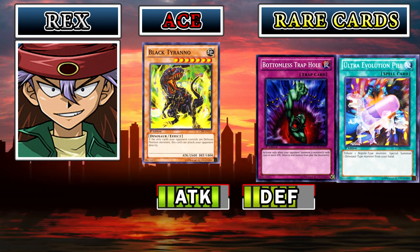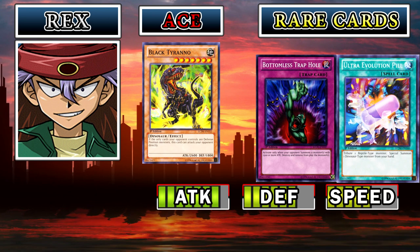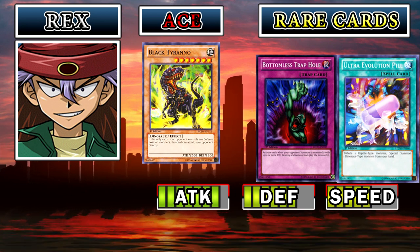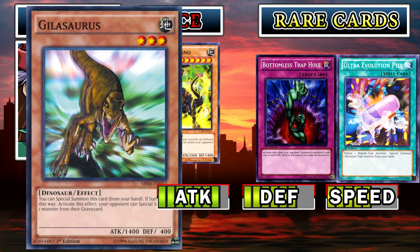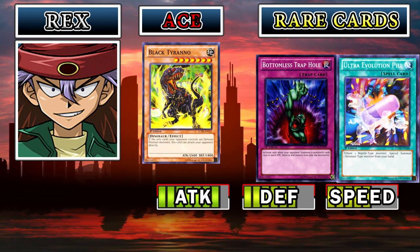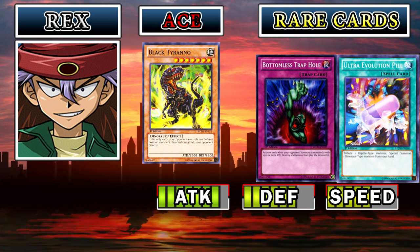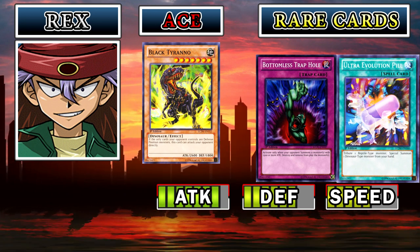Now let us move on to Rex Raptor's speed stat — and that is another solid stat just above average. The average stat of a person is 4, and he has a 5 on his speed stat. He has more Gilosauruses now — Gilosaurus is a dino card he used in the Seal of Oricalcos arc, and he now has a full set, which means his special summoning potential has gone way up. He has his new rare card, the Ultra Evolution Pill, and with this his special summoning potential has gone way up because his reptile monster is a tank and won't leave the field very often. He also gained Call of the Haunted, just one copy, giving him a little extra speed.